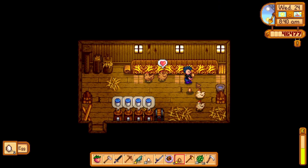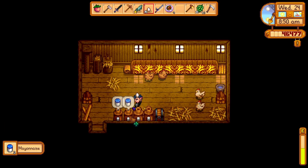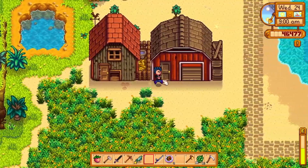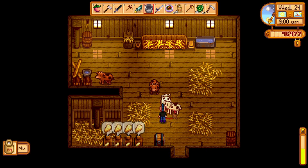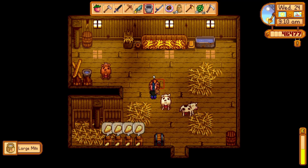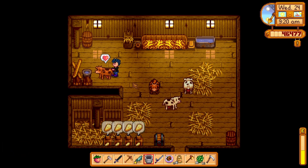Speaking of fish ponds, we're going to get Robin to build one today. Let's go fill our watering can and put it in the chest. Let's put the honey in here for now. Let's grab the sturgeon so we don't forget it - we only have six diamonds, so I will give him the sturgeon.